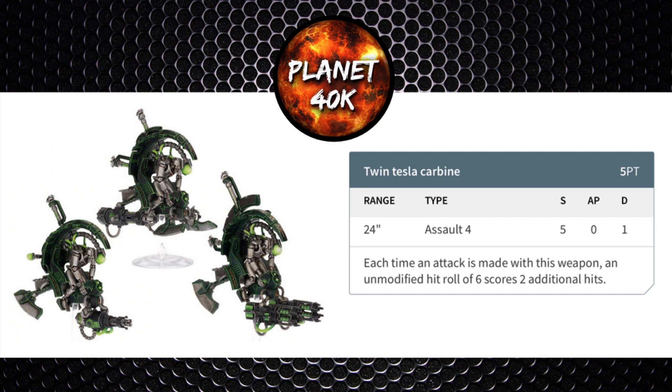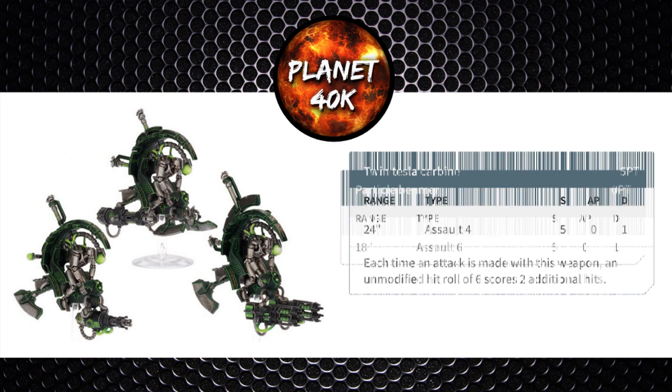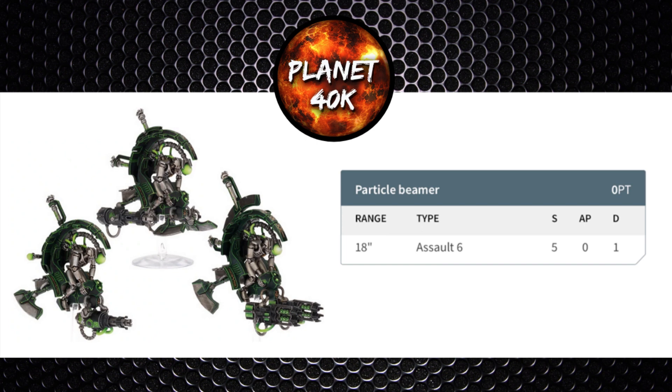Another upgrade you can swap your Gauss Blaster for is actually free: the Particle Beamer, 18 inch range, Assault 6, Strength 5, 0 AP, 1 damage. Less range, more shots, but again no AP and no exploding Tesla either. I'd only really take this to save on the points, but realistically I'm going to go with the twin Gauss Blaster every time — especially with the current meta heavily favoured toward Space Marine chapters, so you really need that minus 2 AP.